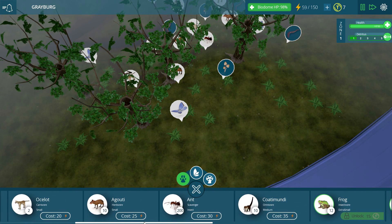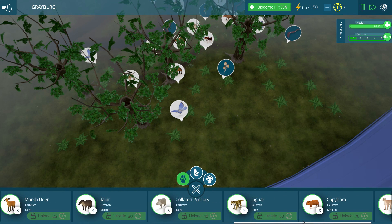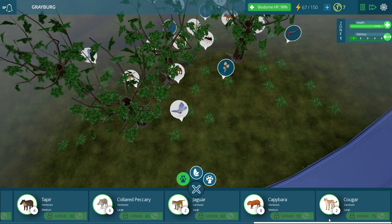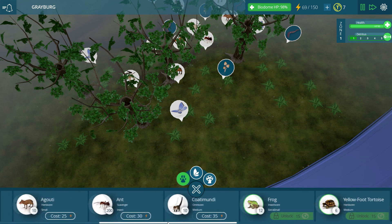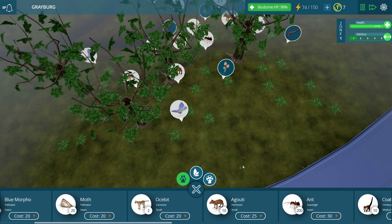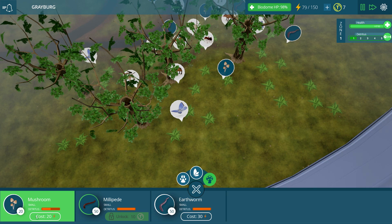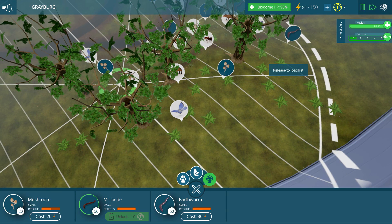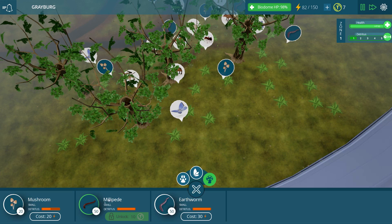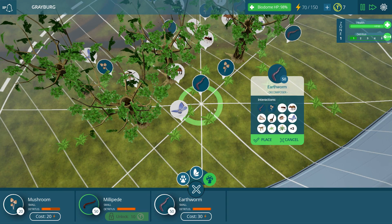Let's start getting to the point where we can unlock some more animals. I want to start unlocking the frog and the tortoise and stuff like that — that would be really cool. Then we'll work up to the big guys like the cougar, the jaguar, and the capybara. Now we're going to need some detritivore decomposers, so let's go ahead and do these mushrooms, put them right about over here, and then throw down some more earthworms as well.